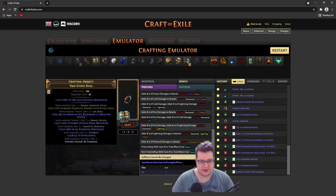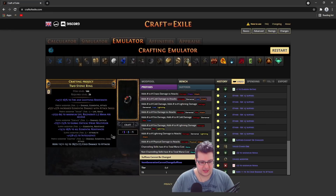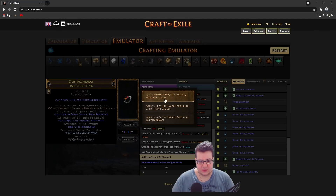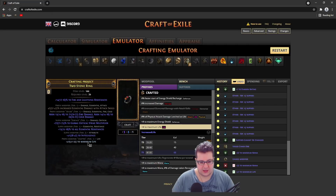If you don't hit life on the veil — say we didn't get life and we just got fire damage or cold damage — we unveil it, and then on the last mod we just craft life on the bench and we're pretty much done.